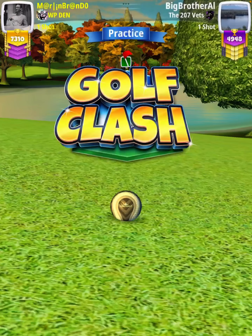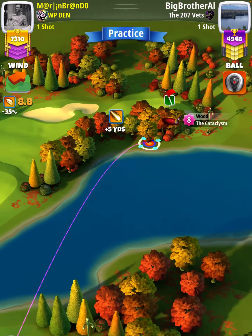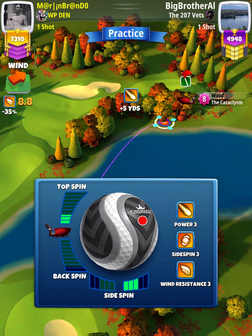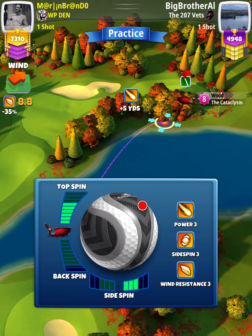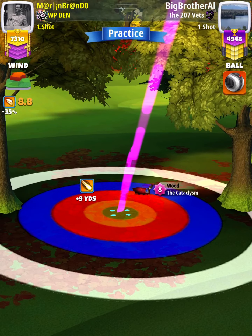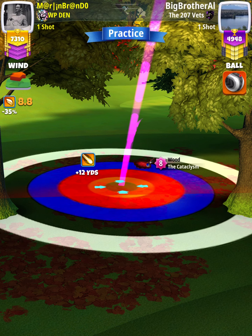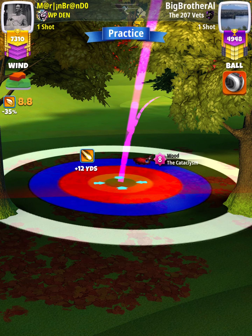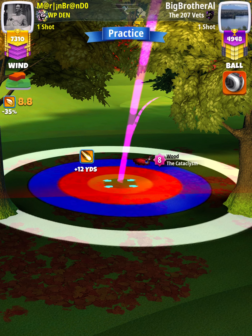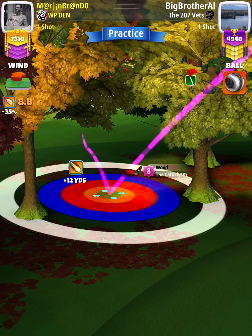For our approach shot we want to use a wood club with a lot of distance and topspin — so Big Dog six-plus or a Cat five-plus. Apply six topspin with three right spin, then position ourselves so the bullseye is centered in between the two trees as shown, with our second bounce just into the fairway. If we have to push into overpower to establish our aim point, make sure we take note of how many rings into overpower we're adjusting — that way we can push up after our adjustment. I'm pushing one ring into overpower to establish my aim point.